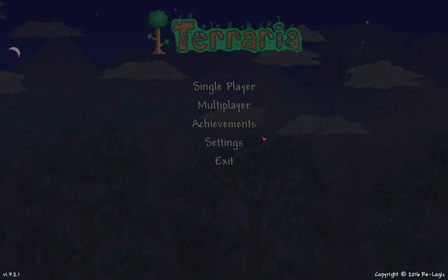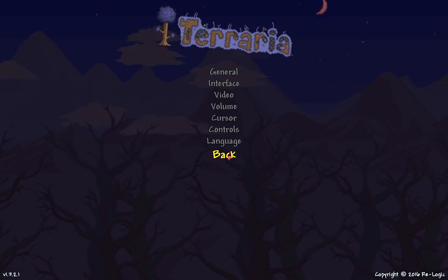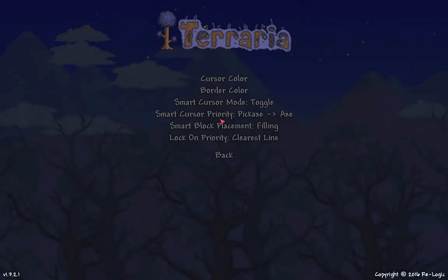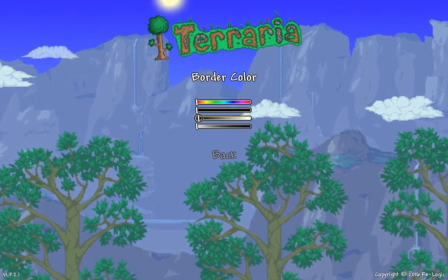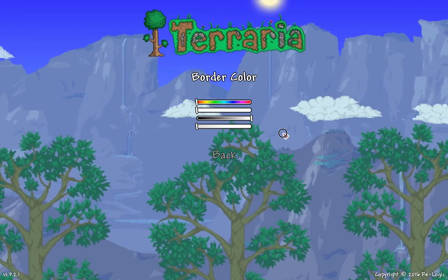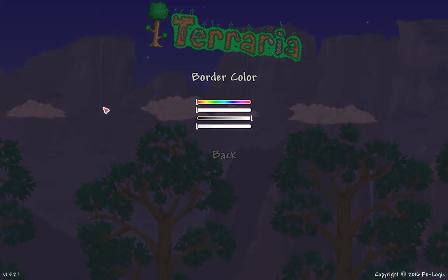You can just go into Terraria and then go into settings. You go into cursor, then border color, and you can just change what color you want. I recommend white because it's the one that pops out the most.